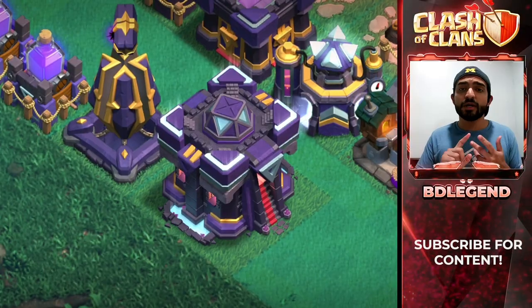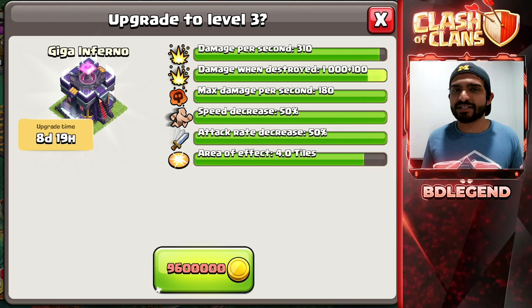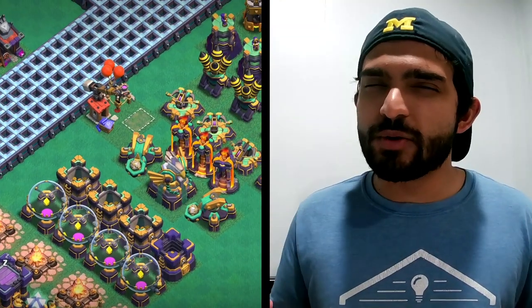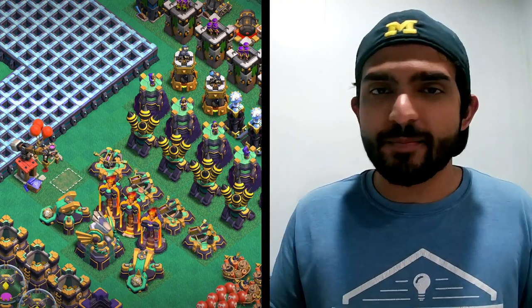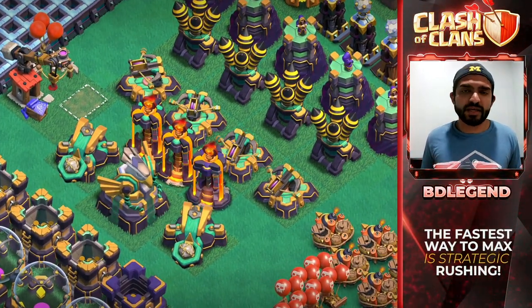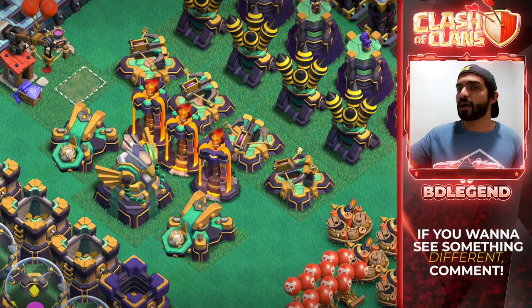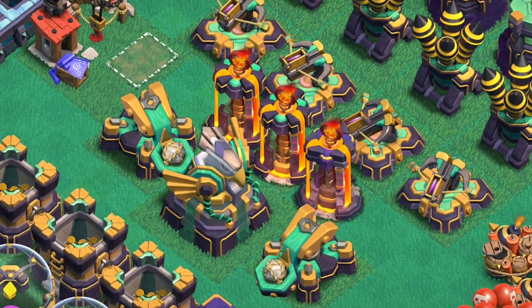Next, you need to focus on the three core defenses that will actually make a huge difference: your Town Hall, your Inferno Towers, and your Scattershots. The Town Hall itself, you probably won't get good magic item value out of. However, the Inferno Towers and the Scattershots you will get great magic item value out of, so if you wanted to wait until you get magic items for those, that would actually be a really good move for shaving your time to max. You'll notice that on the progress base, there are defenses that don't have new levels at Town Hall 15 — if buildings like the Eagle or the Scattershots get brand new levels, they're already put into the order of priority, so you'd do those before your Infernos or your Scattershots.